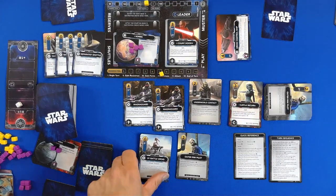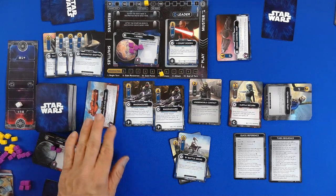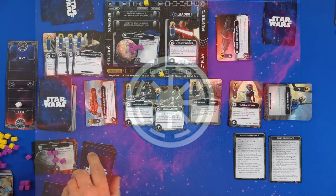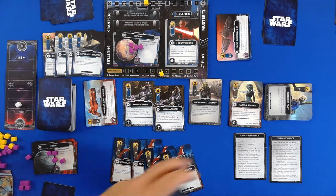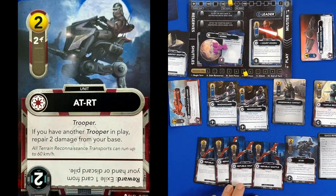We then go on ahead and attack for two. There is nothing to attack for two, so they will go after my base. Empire turn — I mean, Republic turn.